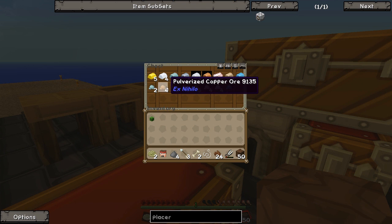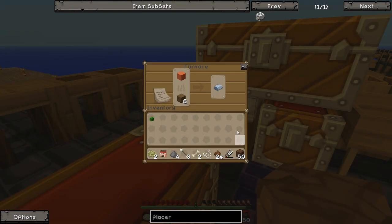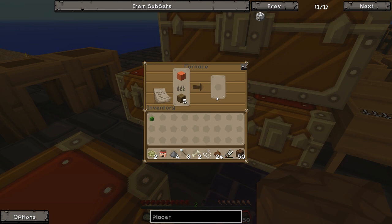This stuff says pulverized but it's not from Thermal Expansion, so we can't just cook it straight up — you still need four of them. For example, if I get these four copper, I can actually make this into a block, which we can then cook in here into a copper ingot, which is kind of nice. You can also see there's a bit of a texture problem here — I'll try and get that fixed pretty soon.